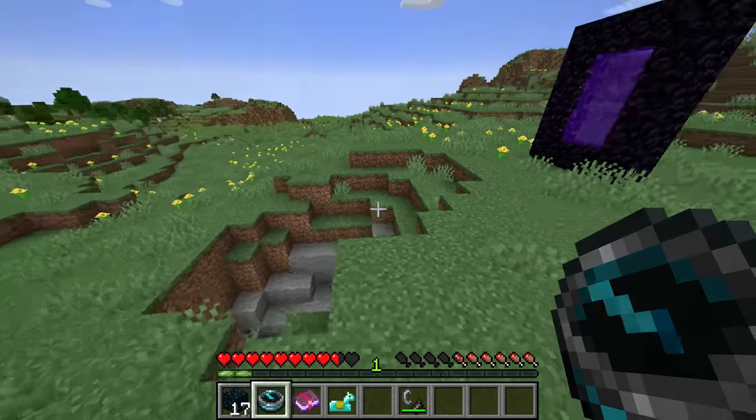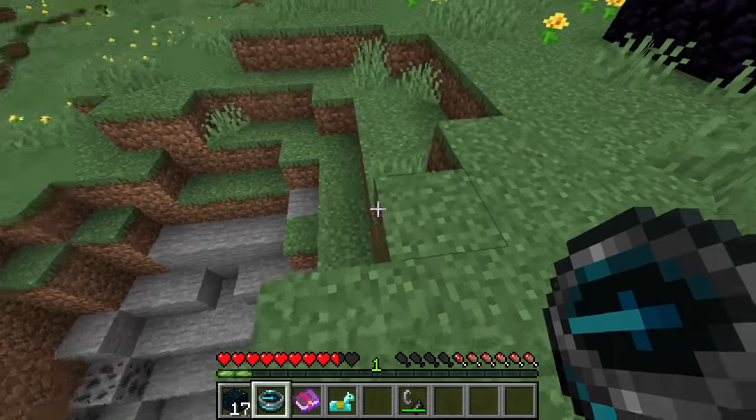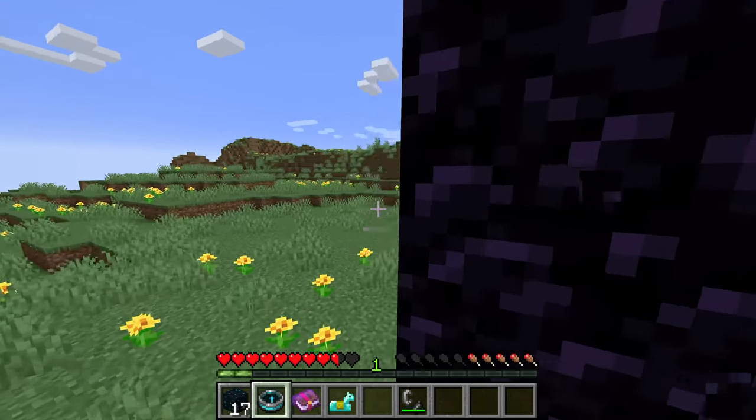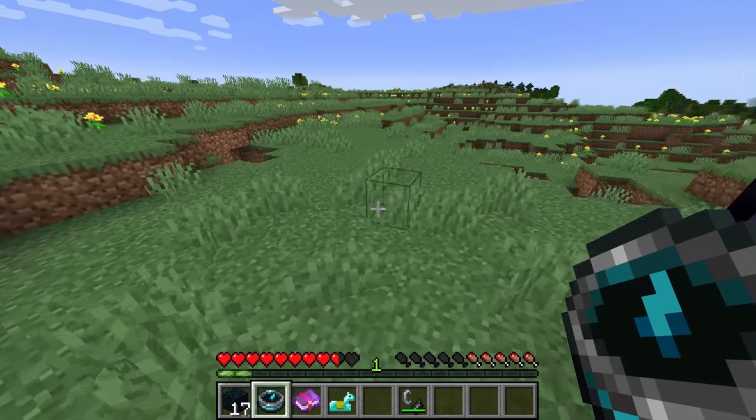If we're in the overworld and we died in the nether, it wouldn't point to the nearest nether portal to show us it's through there — it would just circle randomly.